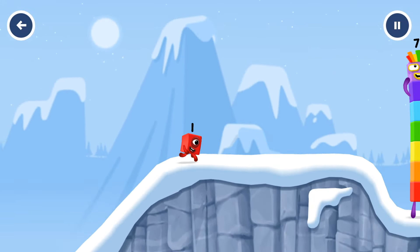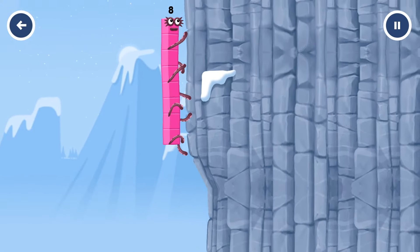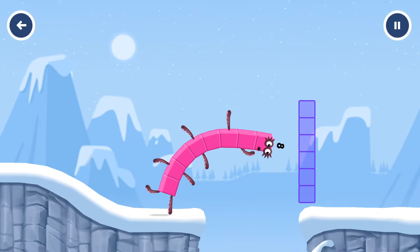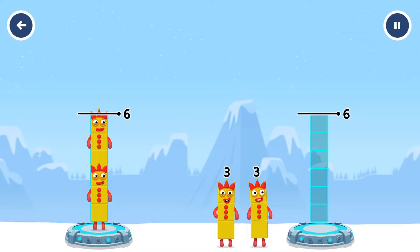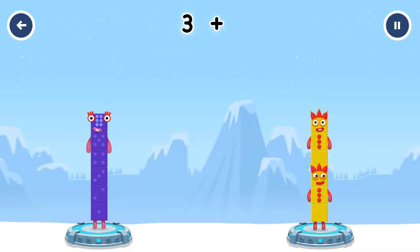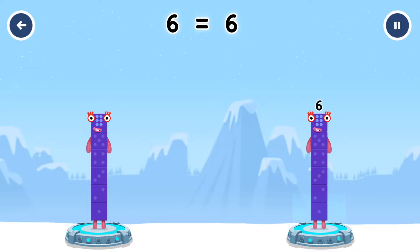How is 1 going to get up there? I am 7. I am 8. Octoblock coming through. Share the number blocks evenly to make 2 groups of 6. 3. You got it! 3 plus 3 equals 6. 3 plus 3 equals 6. 6 equals 6.